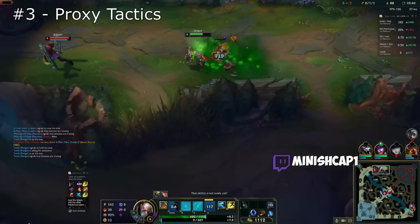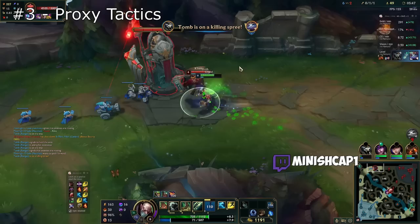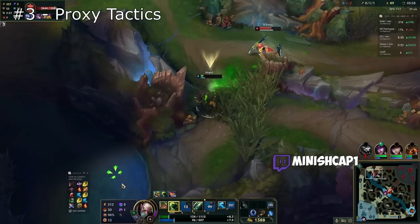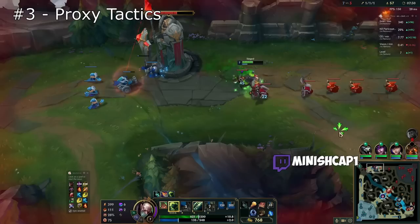Mistake number three is proxying too much or not proxying enough. Singed has the ability to proxy farm, meaning he can farm waves effectively behind the enemy tower. This is one of the most unique aspects of the champion, as he's arguably the only champion who can do this from level one. The best Singed players utilize proxying as a tool, not a crutch. You have to know when to proxy and when not to, depending on the map state, and how to recognize if you're over-proxying and not rotating out into ganks or objectives.